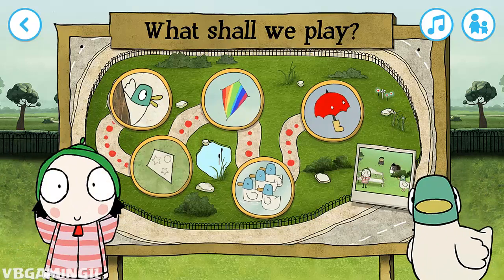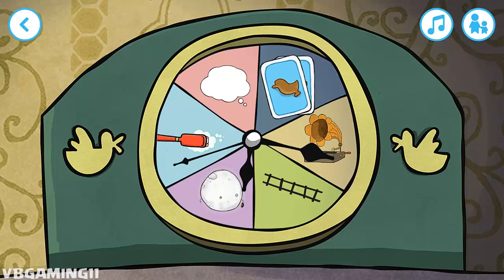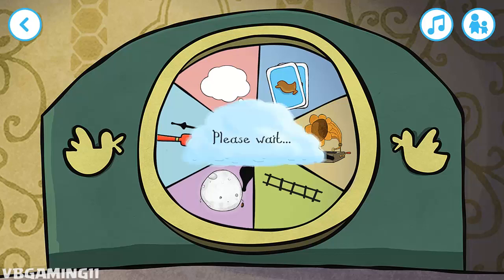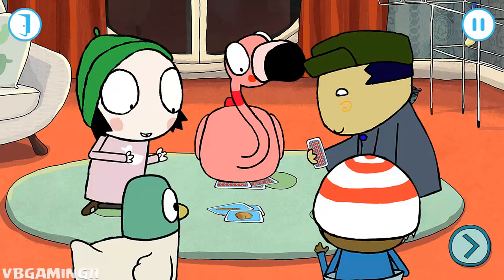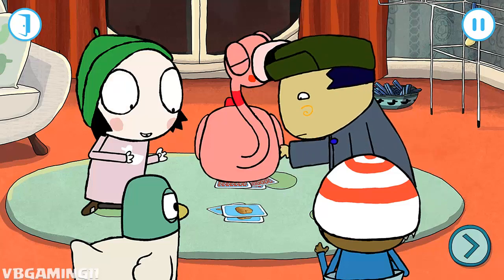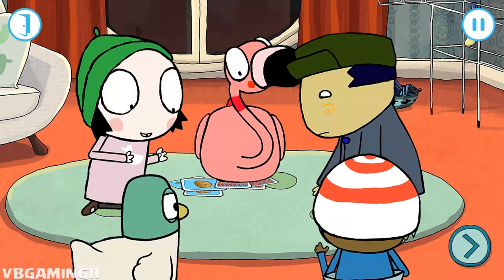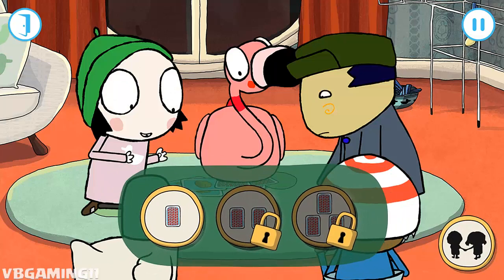Select the activity you would like to play. It's time to play an activity. What shall we do first? Everyone is playing a game of same bread. It's a match. Flamingo has won again. Why don't you have a go? Choose the level you want to play.